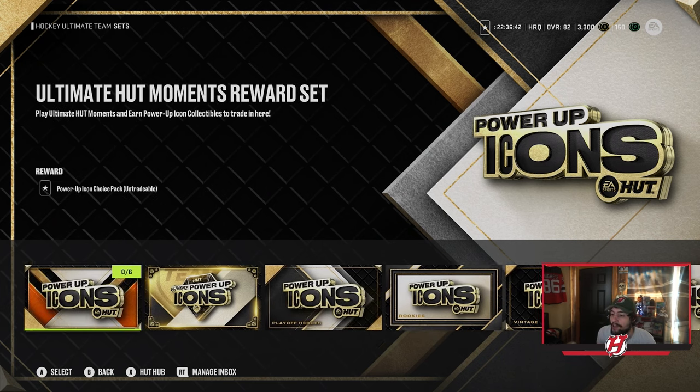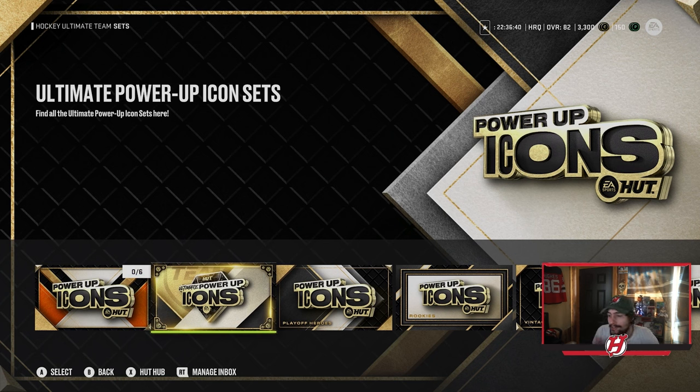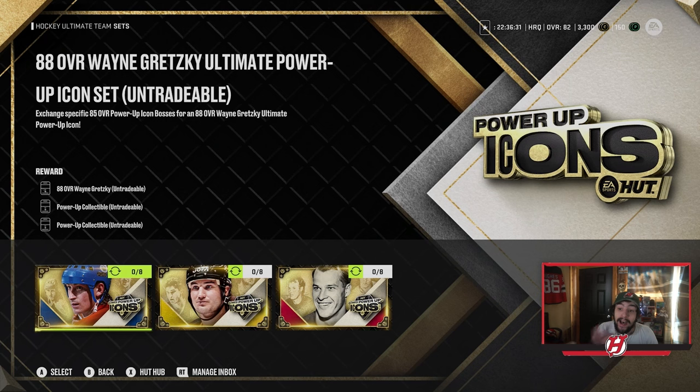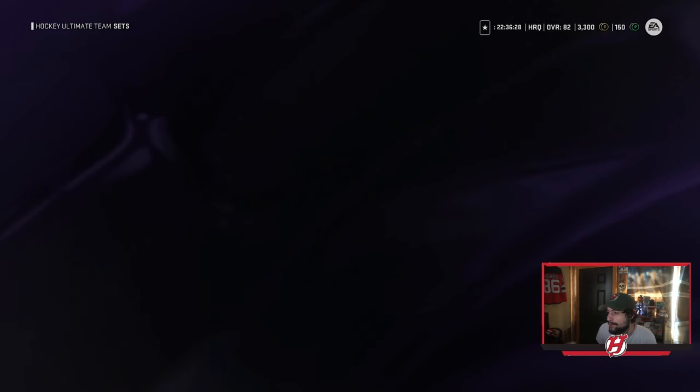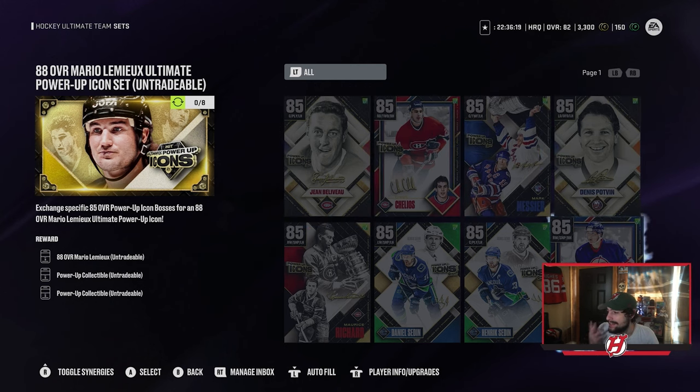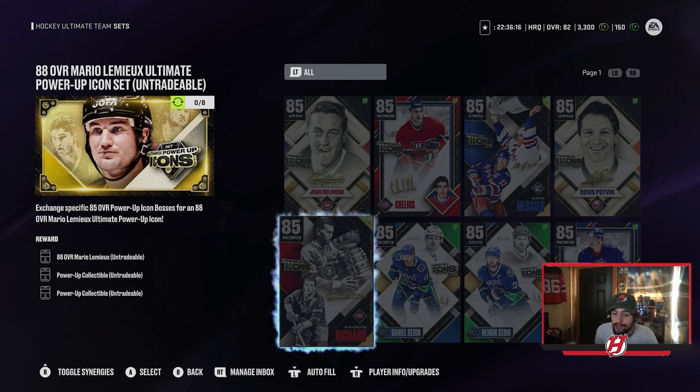To receive Gretzky, Lemieux, or Howe, you need to collect all of the 85-rated icons. For example, for Lemieux you need John Beliveau, Chris Chelios, Marc Messier, Dennis Potvin, Timo Solani, both Sedins, and Maurice Rocket Richard. That is what you need to collect to trade in and get Mario Lemieux's 88 overall power icon edition, and you also get two power collectibles.